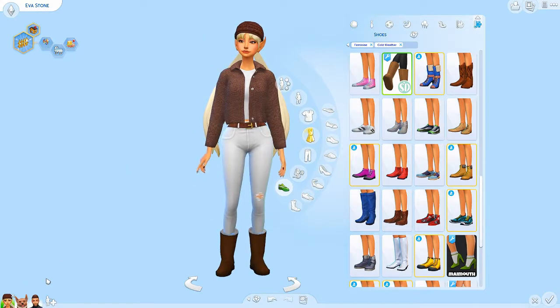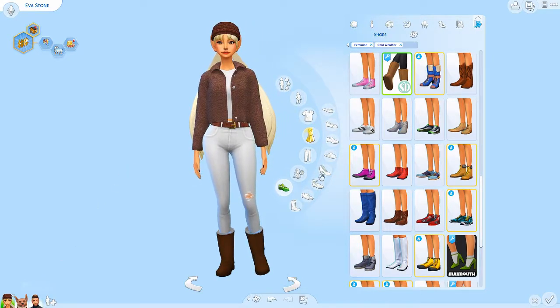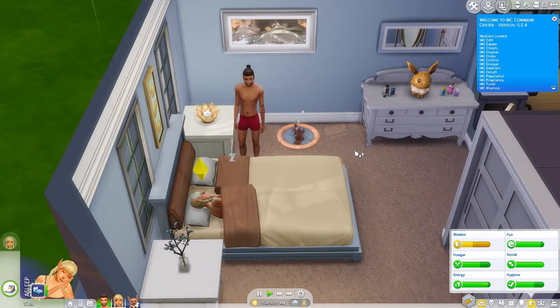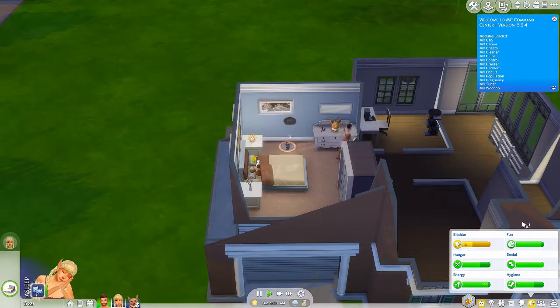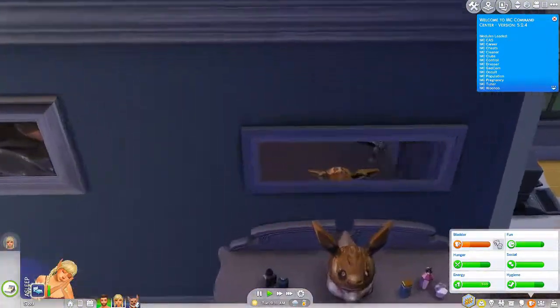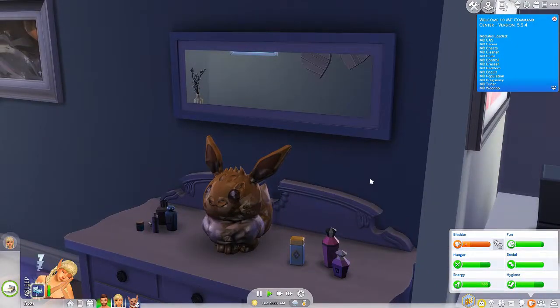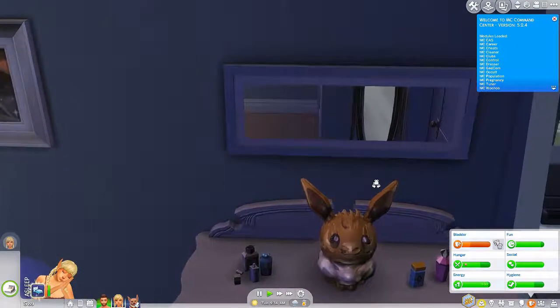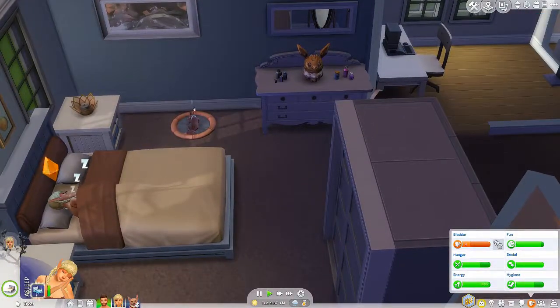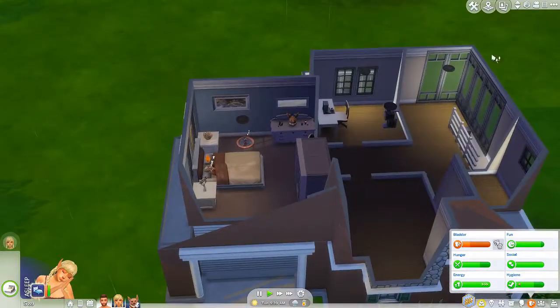I didn't give Salim a makeover just because I think I made him over pretty recently. So Salim did bring in decent money and we were able to furnish the house as you probably saw in the last episode. By the way, I don't know if I showed you guys this, but yeah, we have an Eevee statue now and I'm obsessed.